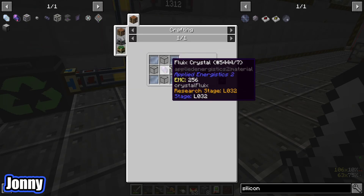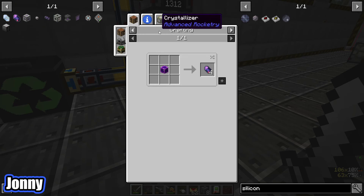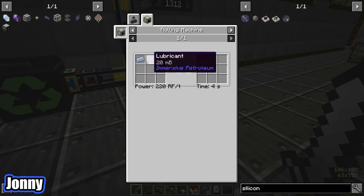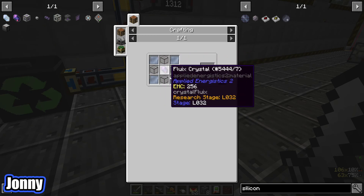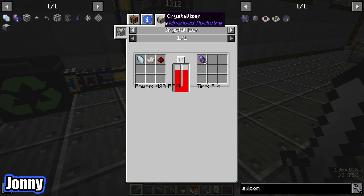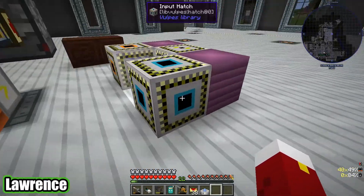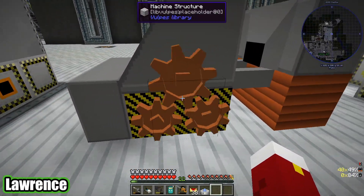The other things we need are the titanium aluminide and the fluix crystal. The aluminide looks easy enough — just metal pressing a titanium ingot. We also need a crystallizer, which Lawrence has started setting up. The gears turn on this machine — that's quite cool.